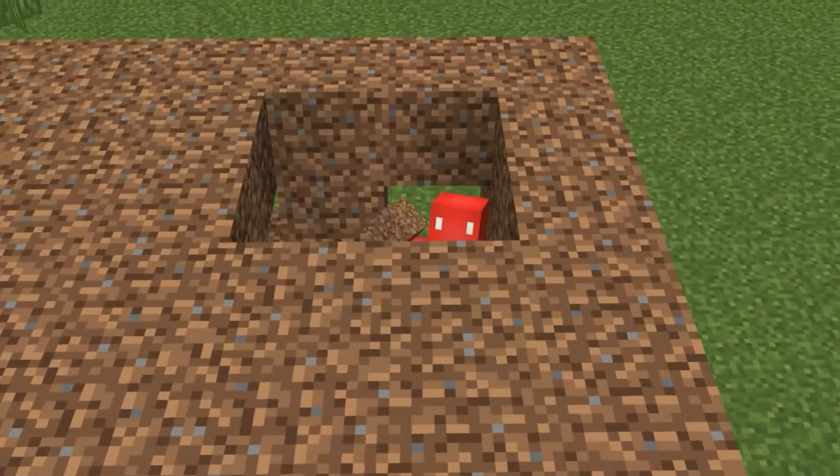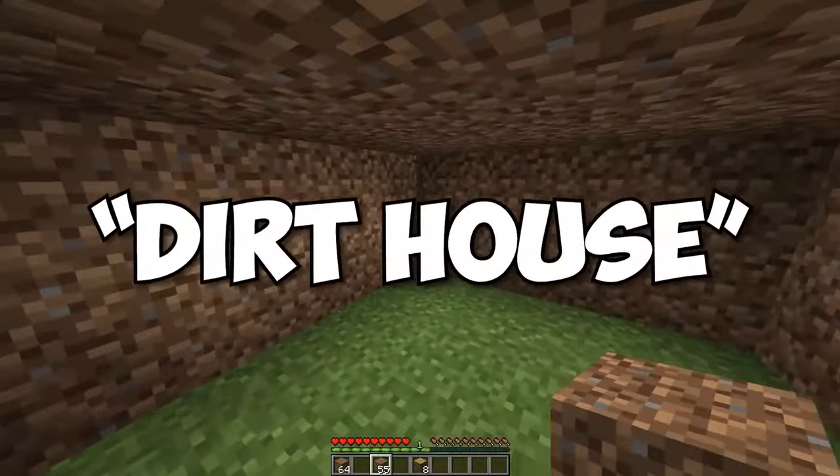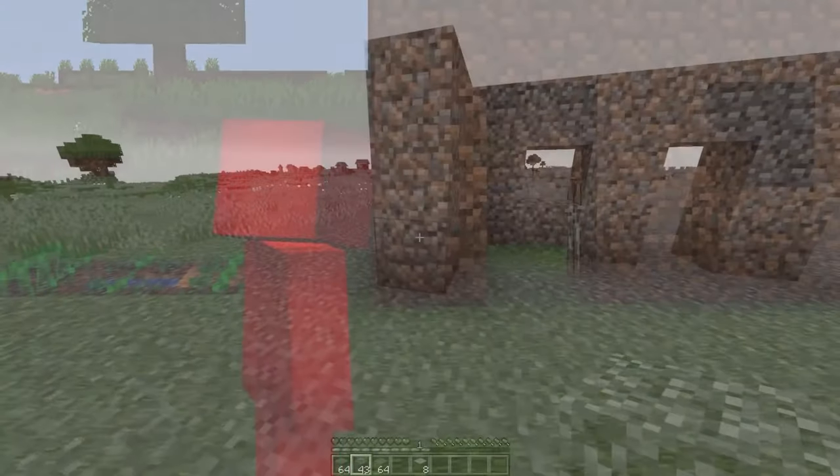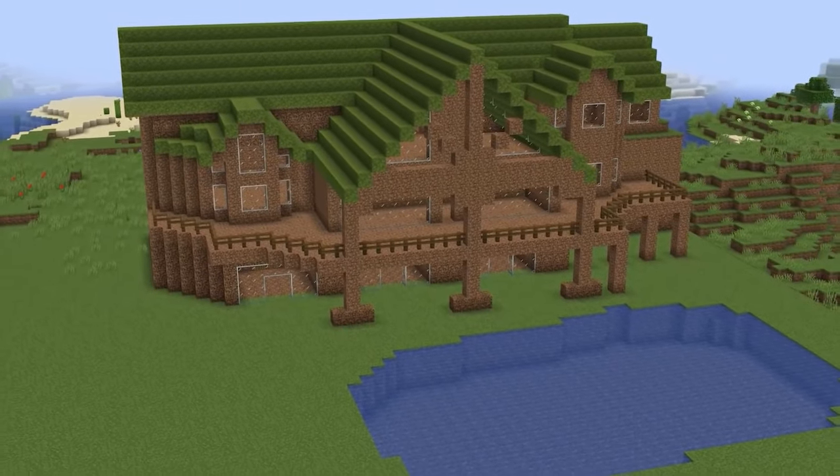Number three. We're all familiar with this guy — the infamous dirt house. And while it's functional, it's not exactly a looker, and definitely not worth living in after the first night. But what if you're not ready to move on just yet? Well, this big brother might just be the solution.